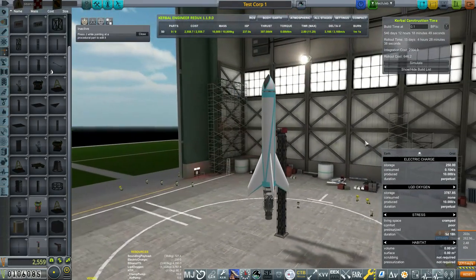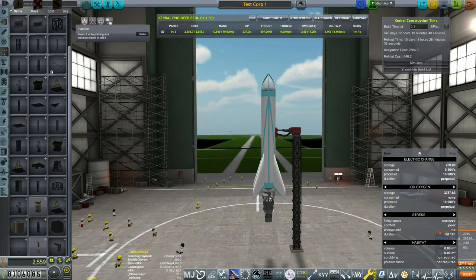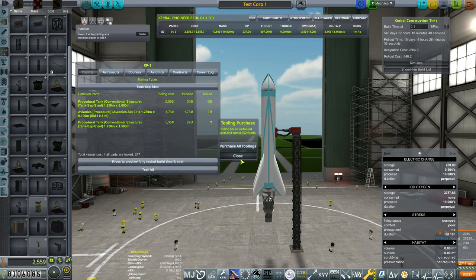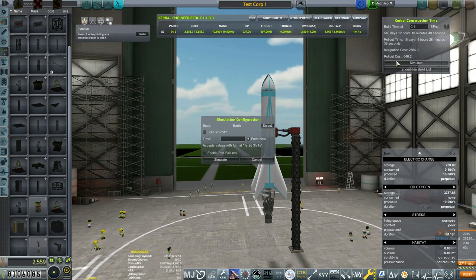Now I want to talk about the launch clamp. This particular launch clamp is in the stock game — it's like the TT18 clamp. The reason I like using this for sounding rockets is it makes it really easy to make them downrange, which we won't have time to go into on this episode — that'll be in the next episode when we talk about upgrades. We're at the point where we need to test this rocket and tool it — it's going to cost around 8,000 funds. I'd recommend simulating it first, seeing how it does, and learning the limits. This little simulation menu is going to be your lifesaver.